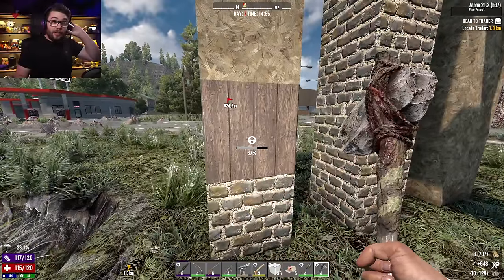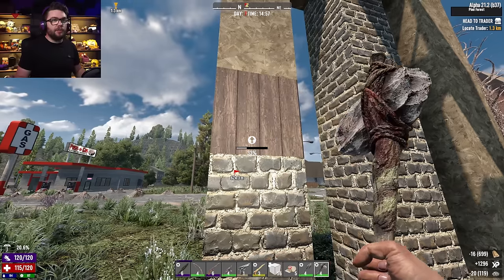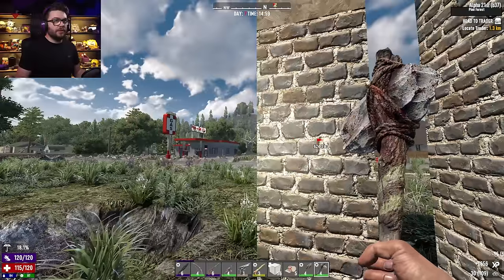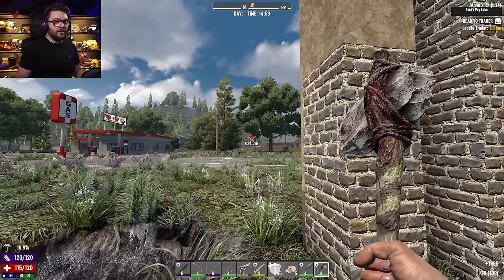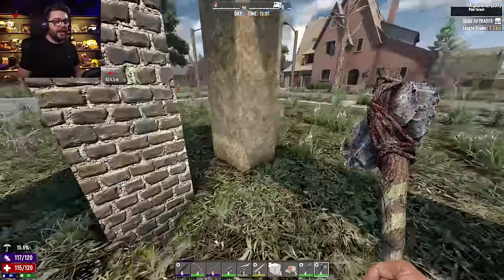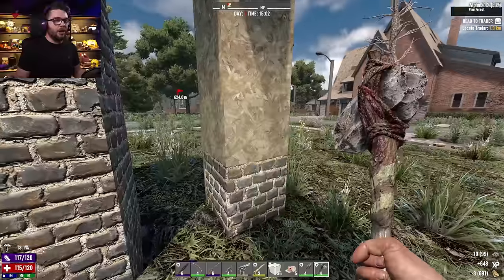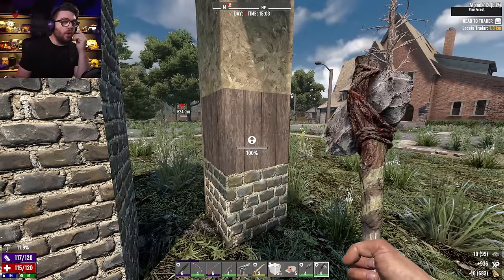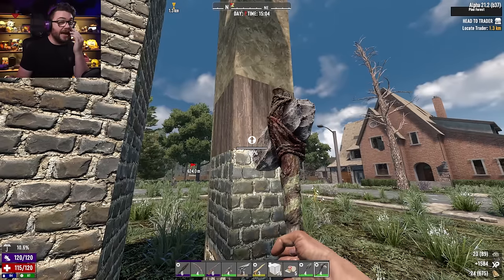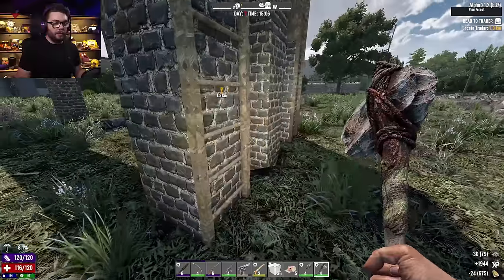I really wish I had that workbench going though, because having a proper hunting rifle for this would have been so much better. North is out that way, that's where the drop's gone down — 600 metres away, that's a stretch and over the hills. I wanna go and try — if it was flatland maybe, because it might have those forgerhead books in it. I just don't think it's worthwhile for the moment though. This will save my life more than a new hunting rifle will.